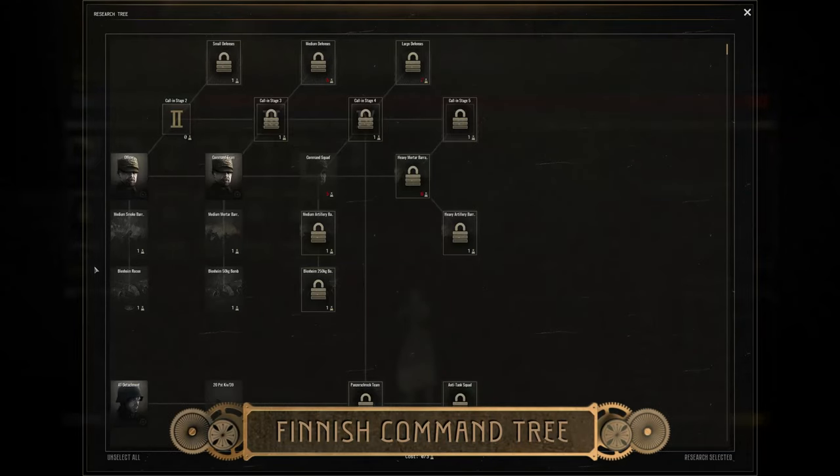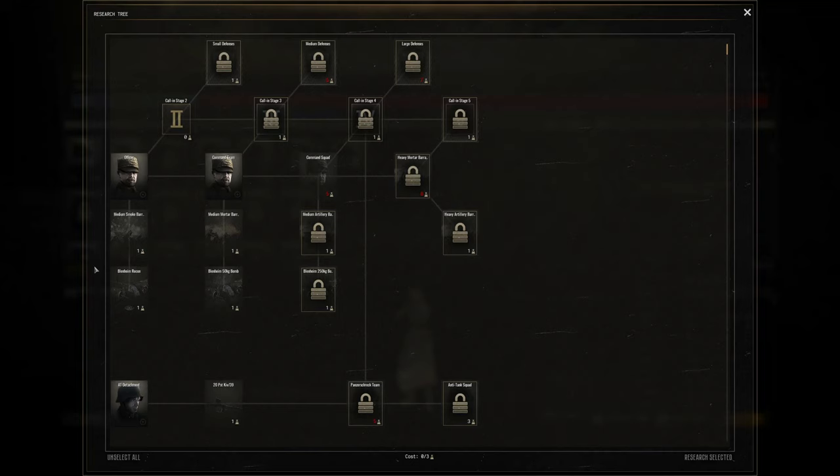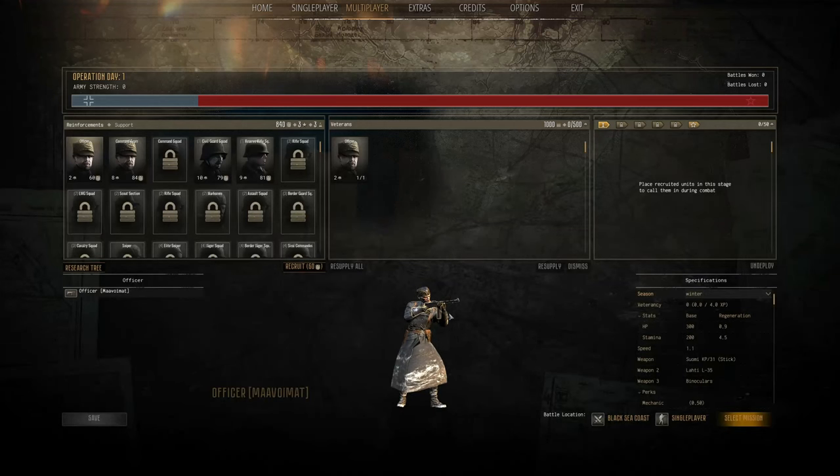Last but not least is Finland, and Finland is a unique breed of commander. There's a three-advancement skill tree instead of four. One thing I noticed about the Finnish commanders is their health regeneration — normal regeneration is 0.1 and they have 0.9, so essentially every second they almost fill up a whole point. In five seconds they've healed up four hit points, giving them more survivability.